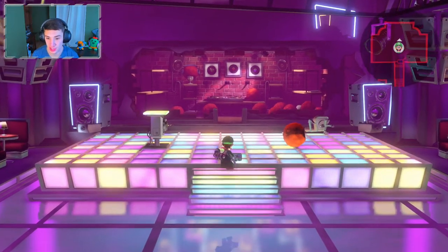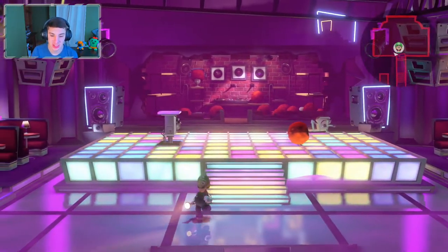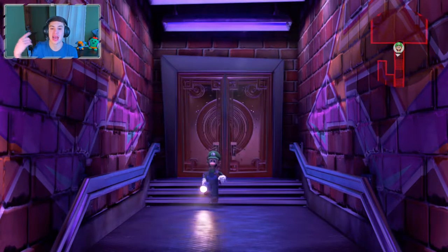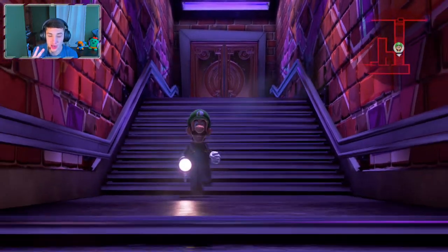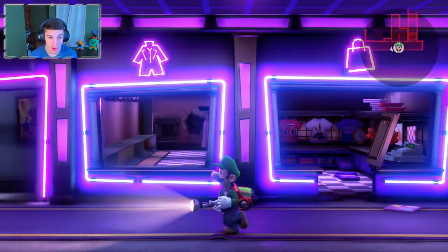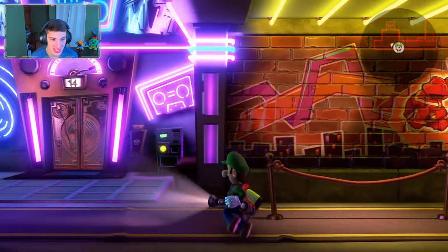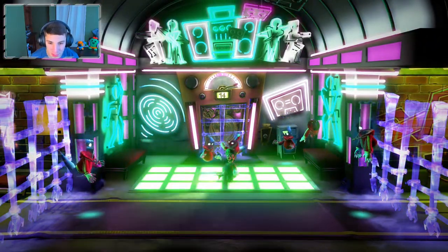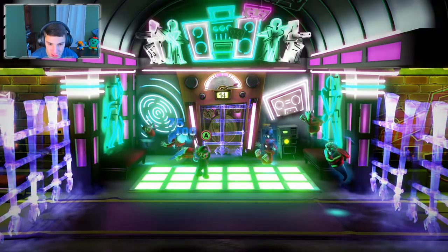That's it - we're done with this floor, we absolutely crushed it. We just need the boo which we'll get in this episode. I don't think I got the one in Twisted Suites which was the 11th floor, so we're gonna head back there to grab that boo. Then head back here and grab this boo. I think this is the last two boos because I don't believe the last floor has a boo. We only have one more floor left - isn't that absolutely crazy? Let's head back to the elevator.